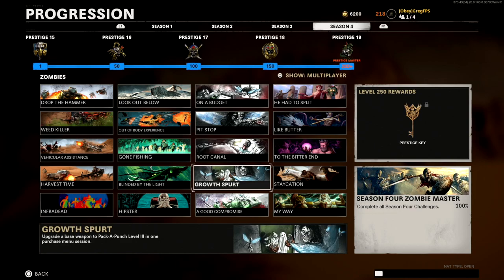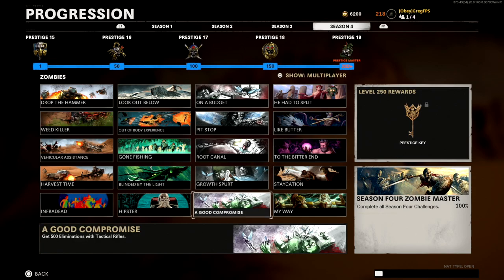Next up is 'Growth Spurt': upgrade a base weapon to Pack-a-Punch level 3 in one purchase menu session. All you need is about 50,000 points. Buy a weapon off the wall or get one from the box, then Pack-a-Punch it tier one, two, and three in a row. Pretty quick to complete.